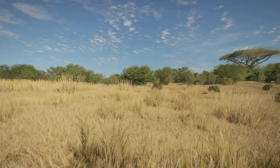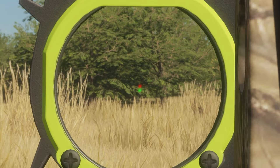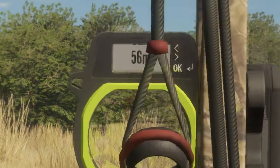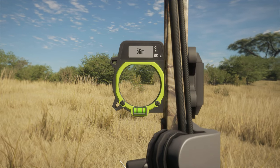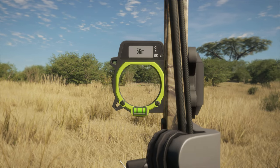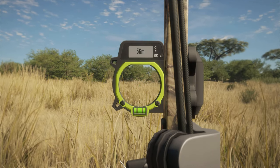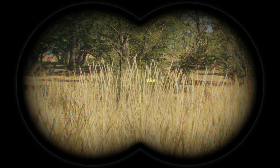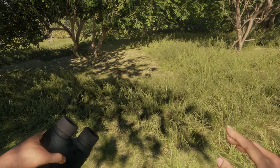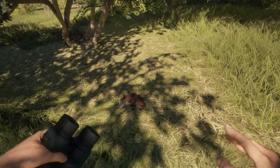The only thing I have that can touch a Jackal is my Compound Bow. I'm pretty sure I missed because he ran off — and honestly, I could barely see him. I was leaning maybe an inch from the screen trying to identify which pixel was a Jackal. But as I started going through the woods, I found blood on the ground. Turns out I actually managed to hit the bugger.